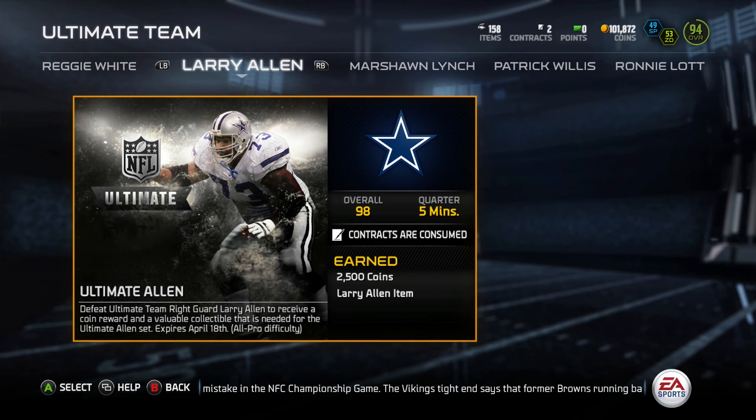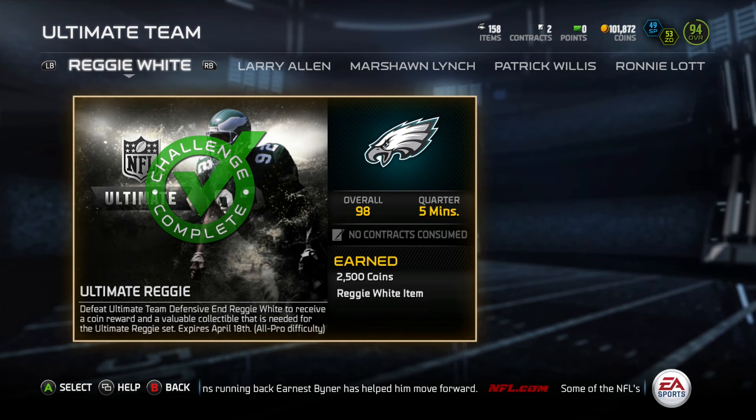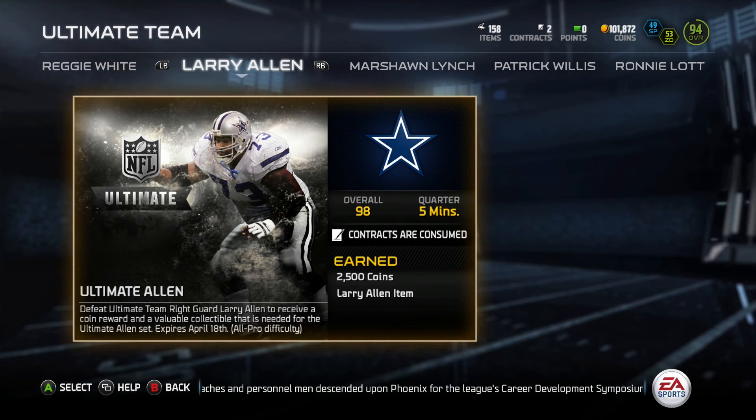Welcome back to the Purple Swordfish Show. I'm Alex, aka Purple Swordfish, and today we're playing some Madden Ultimate Team on Madden NFL 15 for the Xbox One. We just did the ultimate Reggie White challenge, and now we're going to take on the ultimate Larry Allen challenge. I was really stoked to see these two — guys that I watched playing in the 90s and even the 80s, and they were both dominant at their positions.